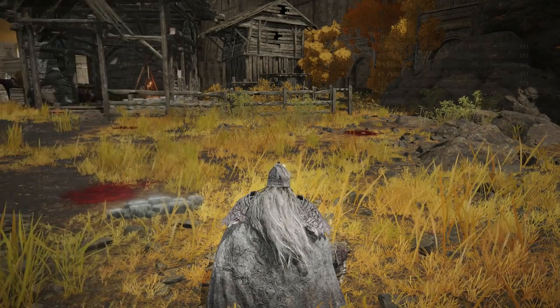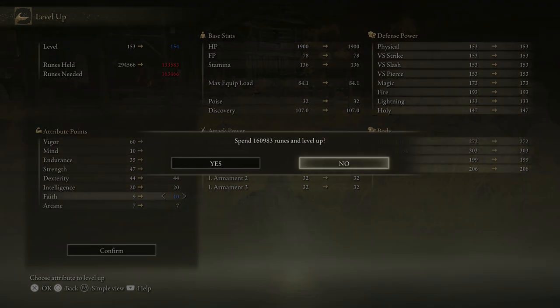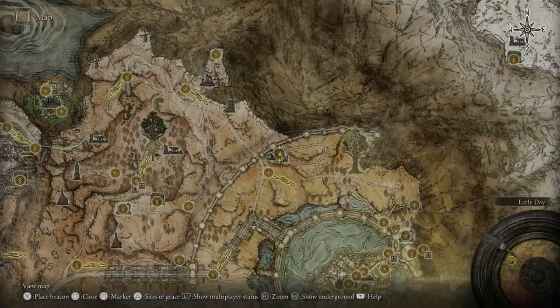One thing I want to do quickly is level up my Faith to 10. With the great rune active I should be able to use the Sentry Torch no problem. Now let me head to the Caelid area and get this stuff.